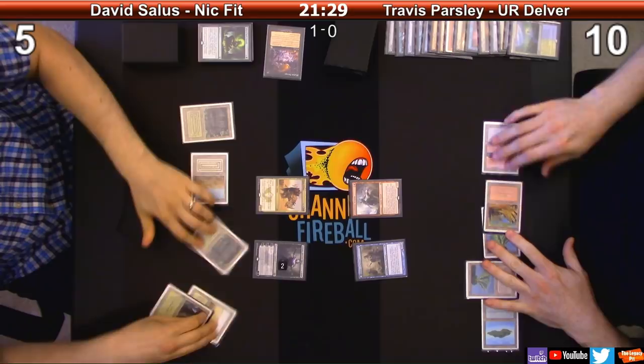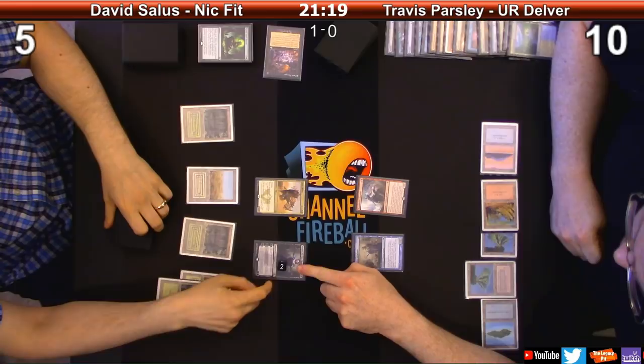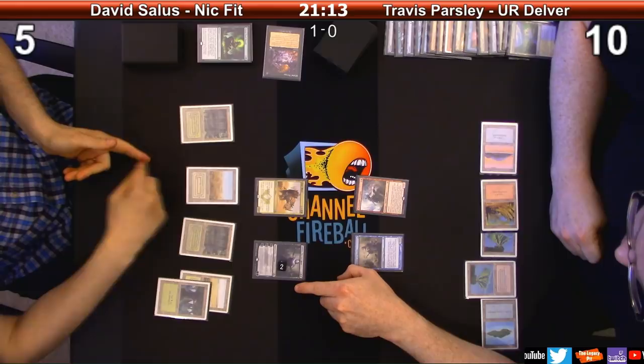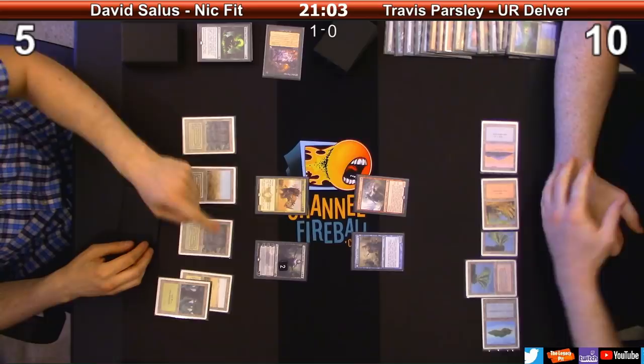That's a Delver, that's a Dreadhorde Arcanist. I have to - oh I know what to do here. Why is she at two already? She was at one. When I played the Siege Rhino the next turn I plused her to go to two. First turn I did that and put Siege Rhino in my hand from the graveyard. Then next turn I played the Siege Rhino and ticked her up. I guess you forgot to tick it up last turn. No - the first time I played her I ticked her down three to one, then ticked her up to two.